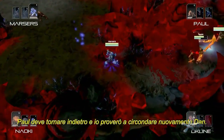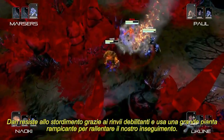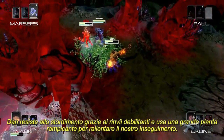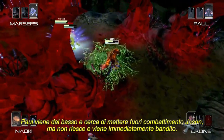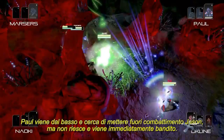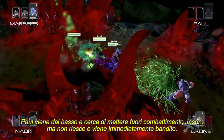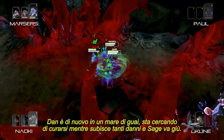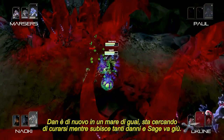Paul has to pull back. I manage to get another surround on Dan. Dan resists a stun because of diminishing returns and uses a Great Vines to try to slow us down pursuing him. Paul comes in from the bottom, tries to pull Jason out of combat, but he can't and immediately gets banished. Dan's in a lot of trouble again trying to heal himself while he's taking a ton of damage, and Sage does go down.